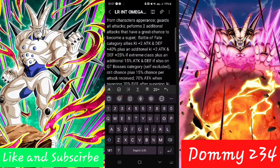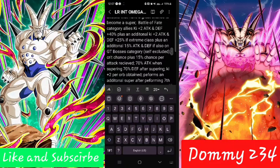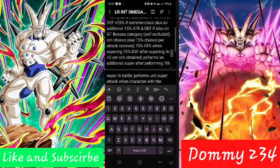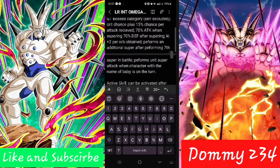70% attack on super rain, 70% defense after super rain, Key +2 for orb of fame. Performs an additional super after performing seven supers in battle, and performs a unit super attack when a character with the name Baby is on the turn.